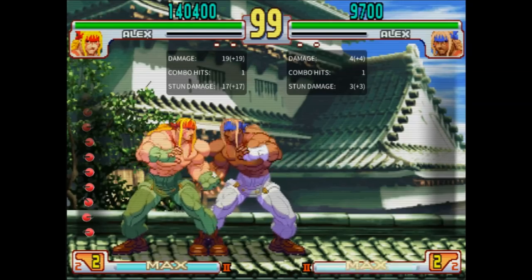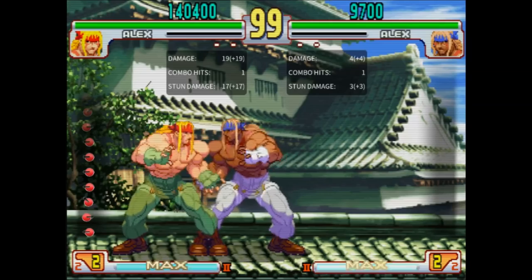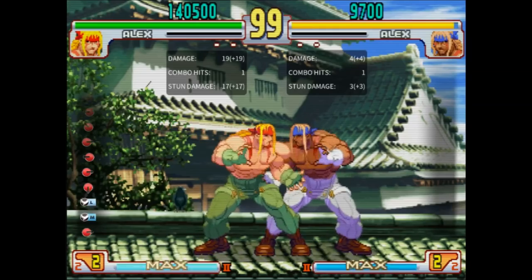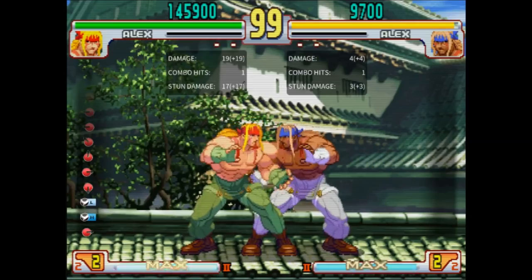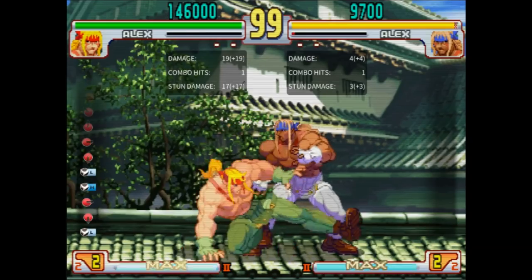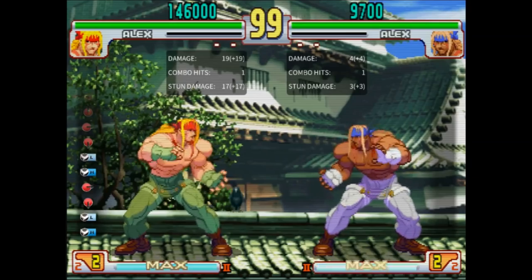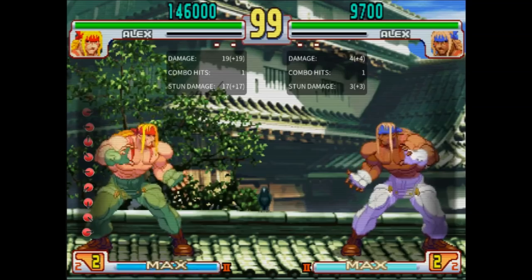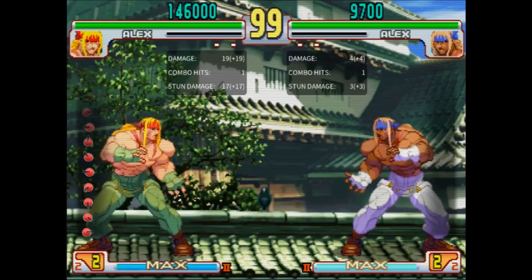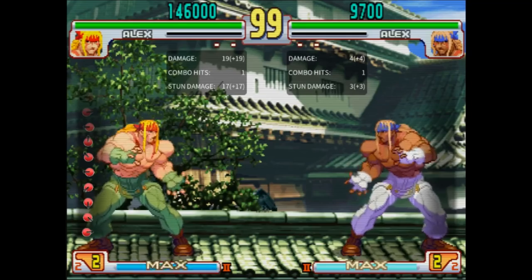Alex has two target combos, but even a lot of Alex players don't know them, because unlike all other target combos, the cancel is just-frame. The first one is Low Short into Low Forward, and the second is Low Short into Low Roundhouse. While the Short does cancel early, the two hits don't even combo on the second one, so it's not as good. The idea seems to be that Alex gets really awful damage off of raw lows but has a good overhead and throw presence, so they wanted to make his low presence expert-only — but really it just makes him kind of jank.